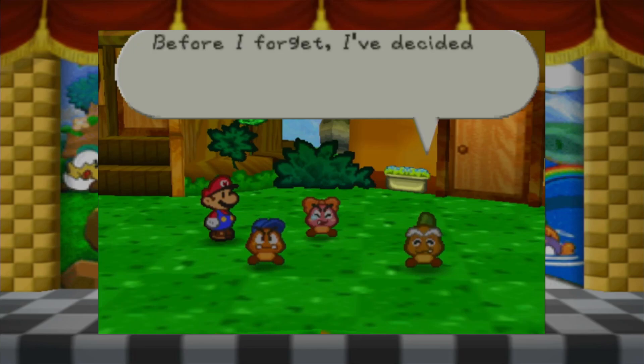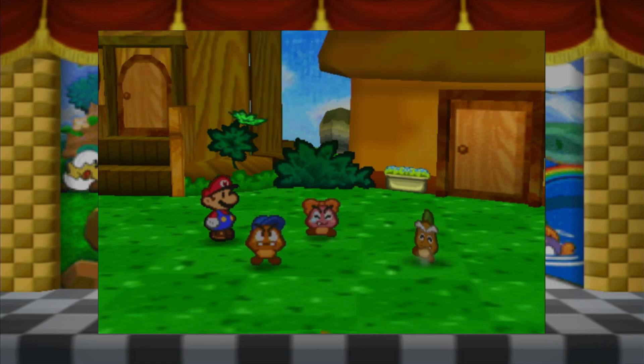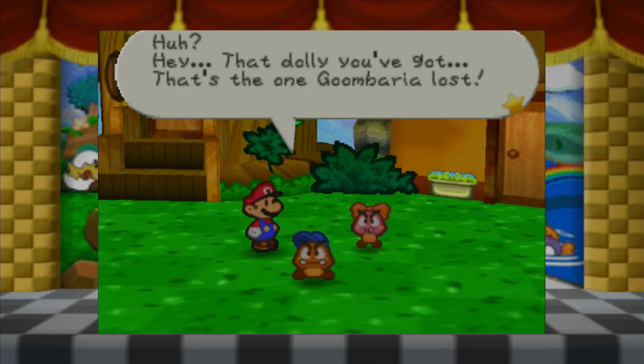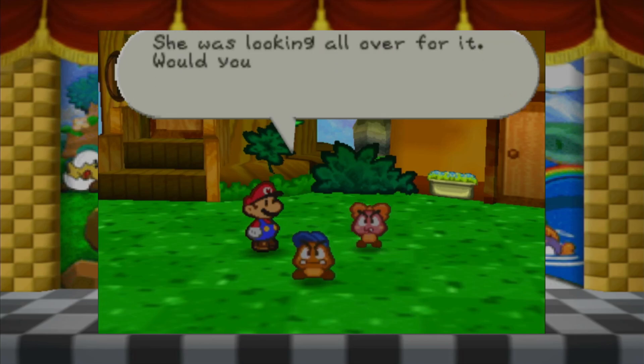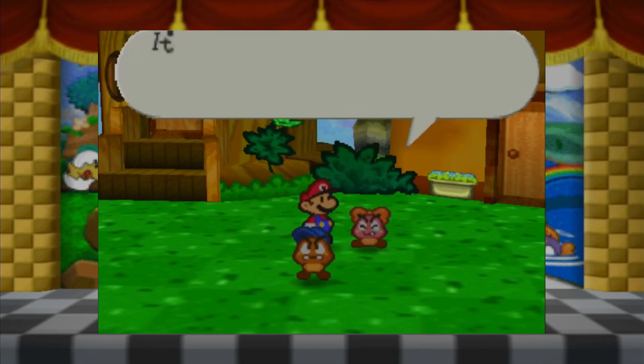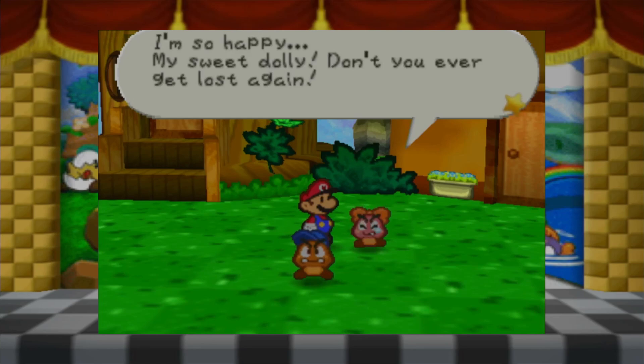Now, before I forget, I decided to give you something, Mario - wait here a minute. Oh, he's gonna give us something? That dolly you've got - that's the one Goombaria lost! She was looking all over for it. Would you give it back to her? Yeah, definitely sure. It's my dolly! Dolly, dolly - you're back! Thank you so much! She's so happy with that heart emoji - so happy! My sweet dolly, don't you ever get lost again!